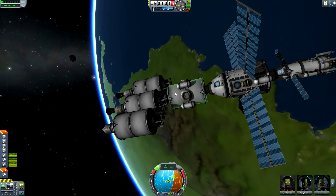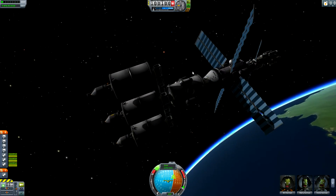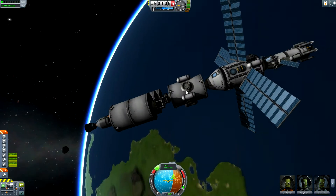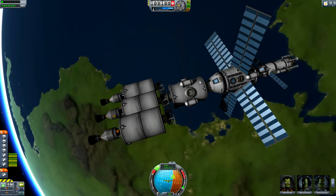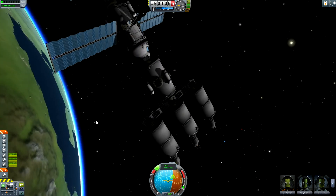The docking ports are going to be for refueling when I get back home. But I think I'm also going to make some probes to attach to the sides of this so that when I get to planets, if I don't think I'm going to be able to get there and get back, I can drop a probe. I won't be able to get a surface sample, but I'll still be able to get plenty of science broadcasted back home.